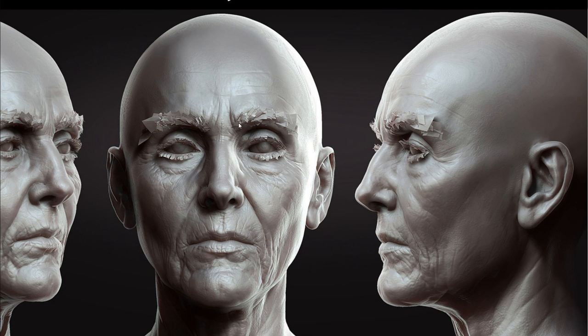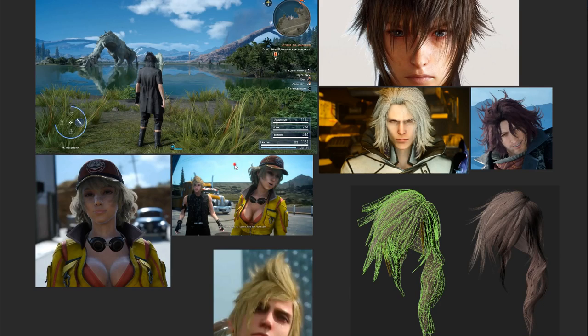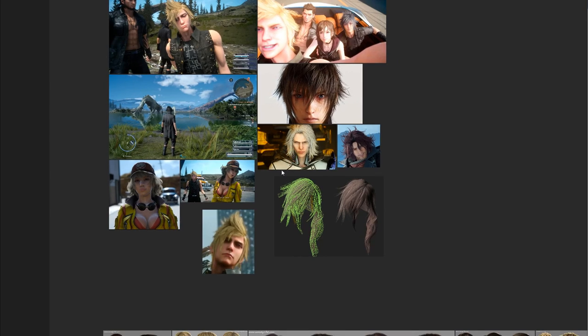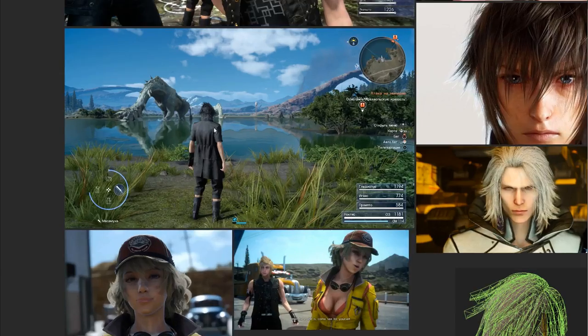Thanks to the increased triangle count, eyebrows and eyelashes of characters became more realistic — no longer painted and baked onto geometry or simplified planes. As soon as Naughty Dog raised the quality bar, other studios also started pushing it to a high level. For example, Square Enix also began allocating 40,000 triangles for character hair in Final Fantasy 15.